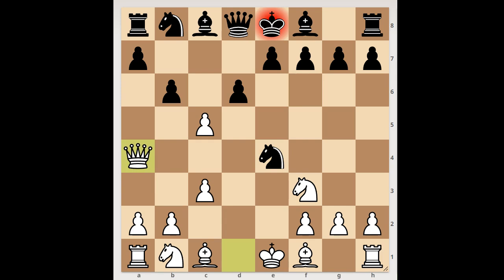Black resigned in view of this continuation: bishop to d7, knight takes knight.